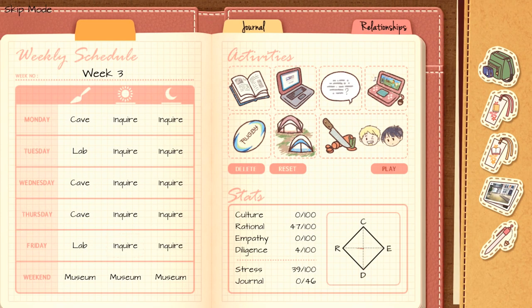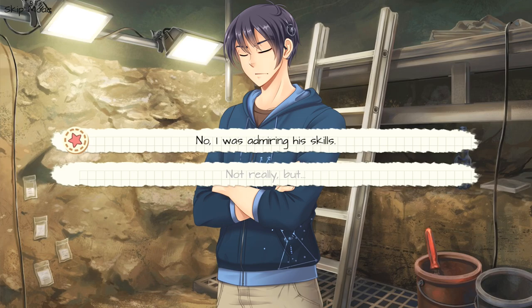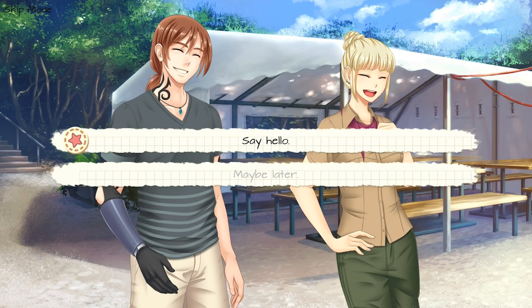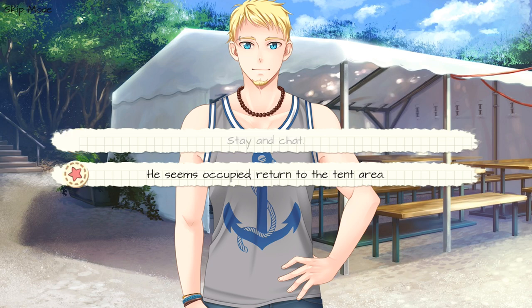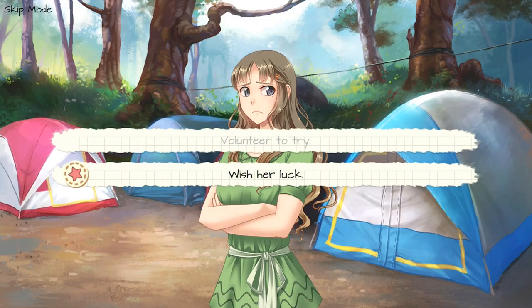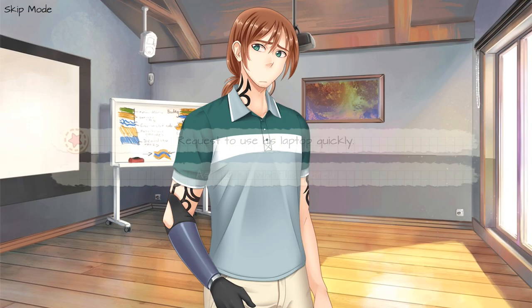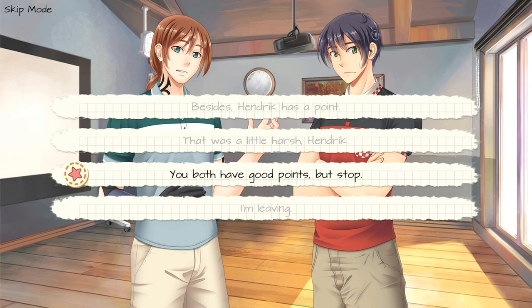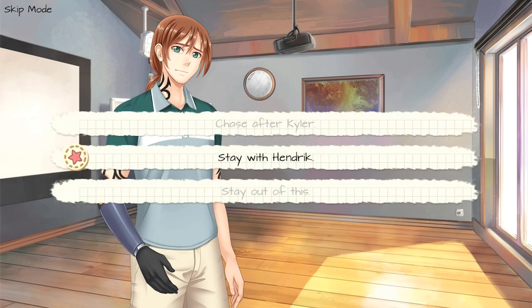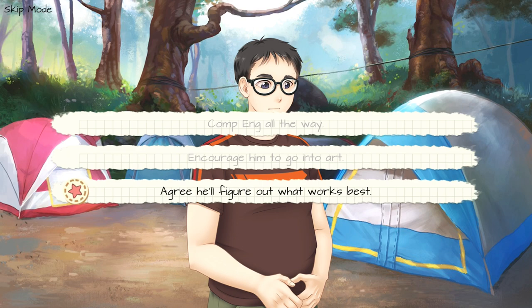Select Play in your notebook. Choose choice number two, inwardly panic over him working in the square. Choice number one, I was admiring his skills. Choice number one, say hello. Choice number two, you seem rather calm. Choice number two, he seems occupied — return to the tent area. Choice number two, wish her luck. Choice number three, admit to wanting small talk. Choice number two, ask about what happened. Choice number three, you both have good points, but stop. Choice number two, stay with Hendrick. Choice number one, ask to take a look. Choice number three, agree, he'll figure out what works best.